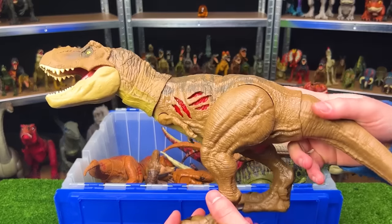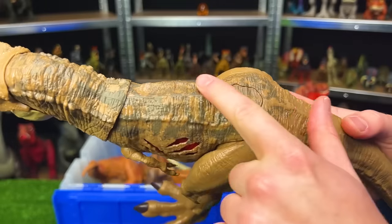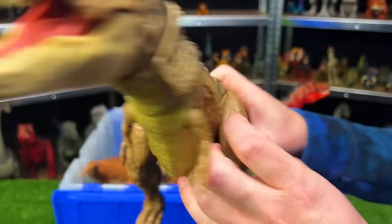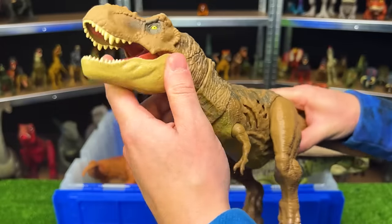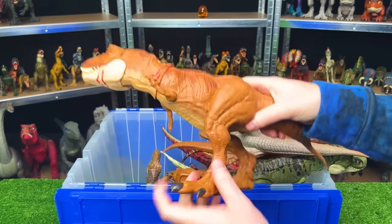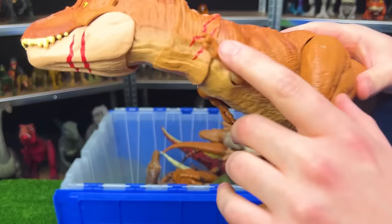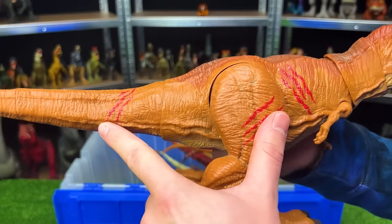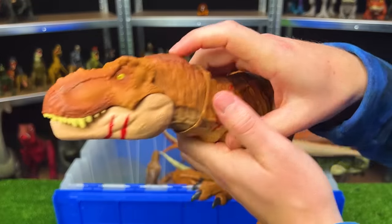This is the extreme battle damage T-Rex from Jurassic World. It's got some different patterning along the top of its body, but the most important part is the battle damage on both sides that you can press the button on top to turn on and off. Here's another T-Rex with some battle damage — it doesn't have the extreme version you can toggle, but it does have slashes all over its body, even on its legs and tail. The rest of the figure is very adjustable with the chomp button at the top of the head.